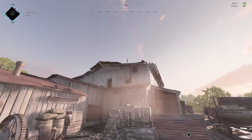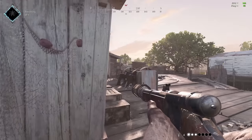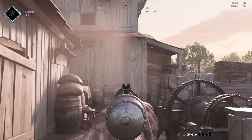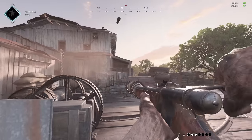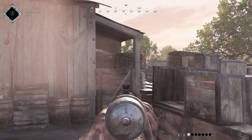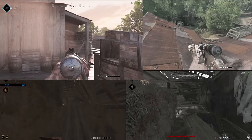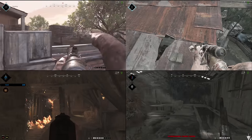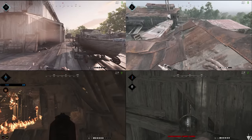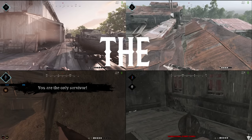One of the best aspects of Hunt Showdown is the opportunities it provides you to outplay your opponents. Whether it's a perfectly executed ambush, a coordinated team flank, or a well-cooked grenade, there's no better feeling than completely outsmarting your enemy. In this video, we'll be doing an in-depth analysis of my favorite way to outplay somebody: the wallbang.